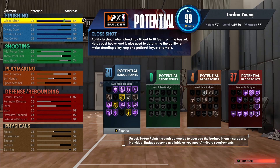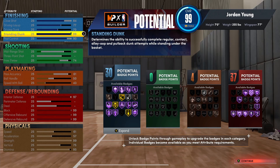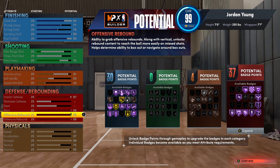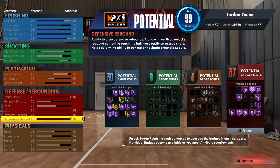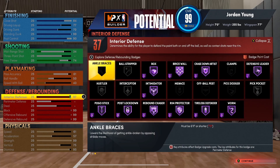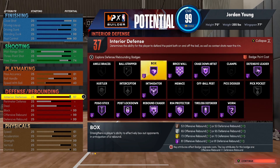Finishing is looking pretty solid. I got the 99 standing dunk. I kind of wish I could have a higher driving dunk, but it is what it is — I have a 70 driving dunk. 74 free throw, which I'm very happy about. My defense is where it's at. 99 offensive and defensive rebounding, including block. Come on now — like, what more can you want?